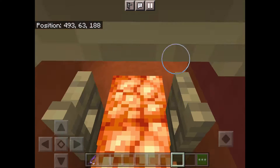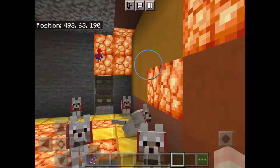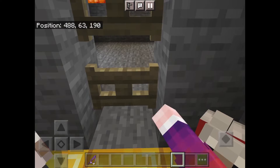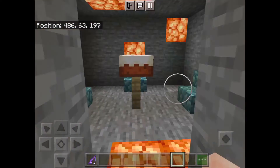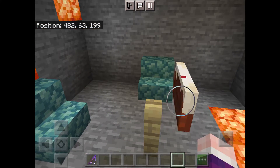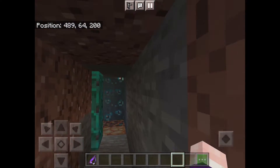Here's the parrot room, and then we've got our doggy room with some of our dogs in it, and then here's the cake room. Let's eat some of this beautiful cake — nom nom nom. Okay, so we can go back upstairs.